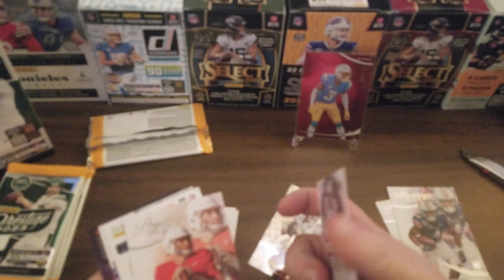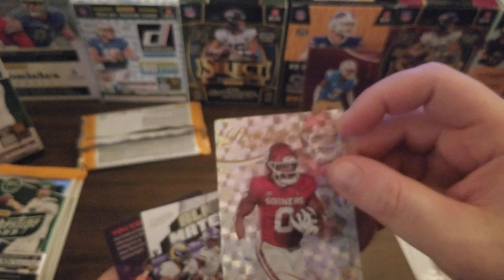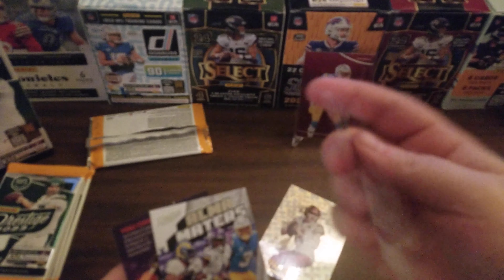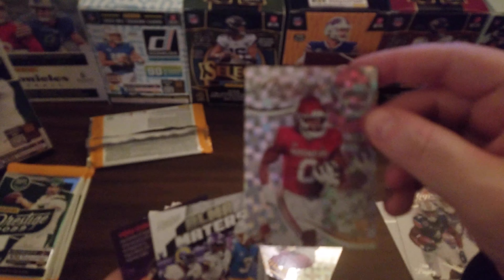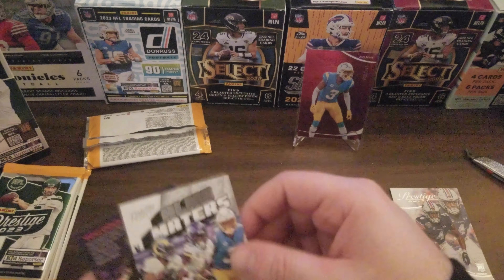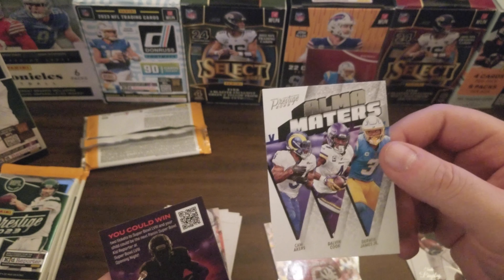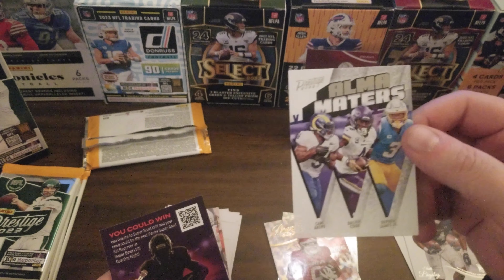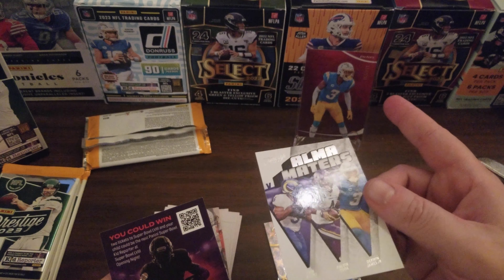I'm just going to go through them and see if we get anything interesting. We got another Extra Points card — Eric Gray, nice card, that's the second Extra Points we got. There's also an Alma Maters insert featuring Cam Acres, Dalvin Cook, and Derwin James Jr. — and Derwin James was our numbered card from the first pack.